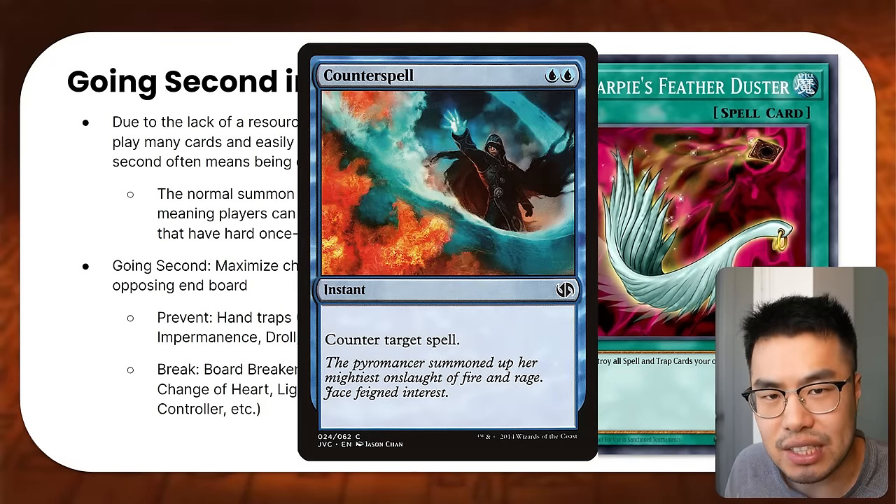So now let's get to Siding for Going First. We want to side cards that help you push through your main engine plays despite your opponent trying to stop you with Hand Traps. We might want to side cards like Crossout Designator and Called by the Grave, which interact favorably with Hand Traps — both say you can negate the effect of a specific card when your opponent activates it. You can also play Extenders that allow you to recover — they don't trade one-for-one with Hand Traps but have broader usage, like Monster Reborn, to keep playing even when your opponent trades with one of your monsters.